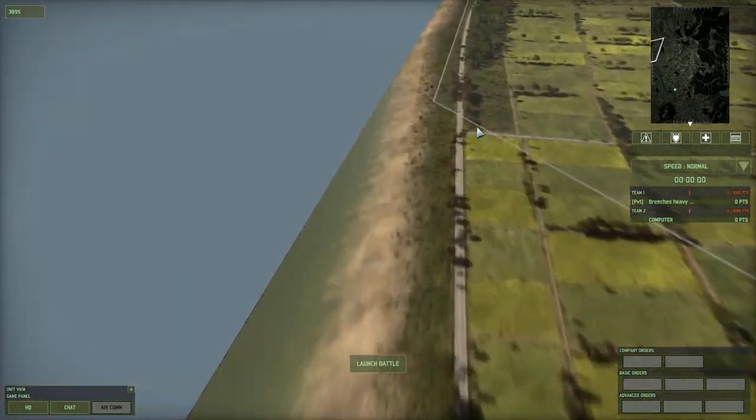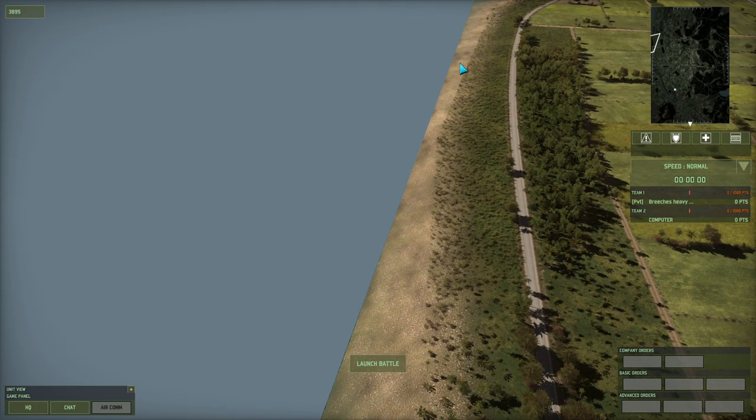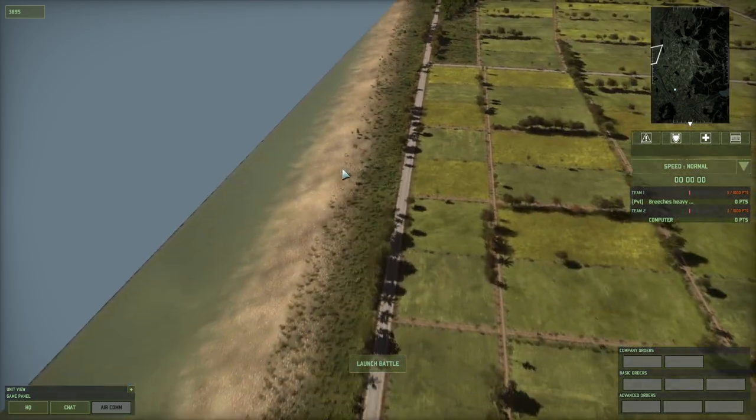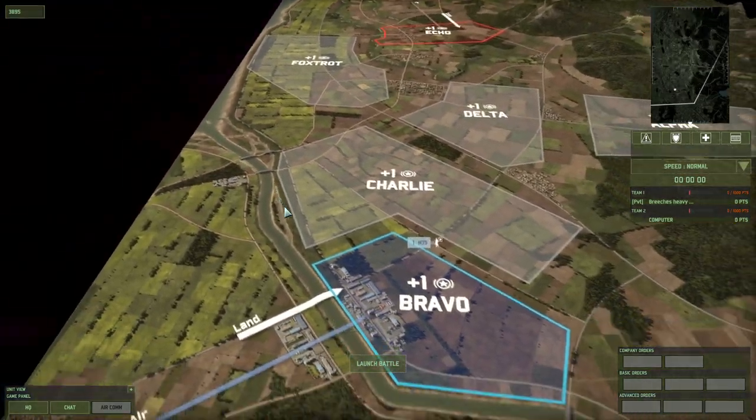Unfortunately, you can't really make use of this water — the map actually stops like 200-300 in-game meters from the edge, so you can't actually try to break line of sight by getting down this ridge or into the water here, which is unfortunate.